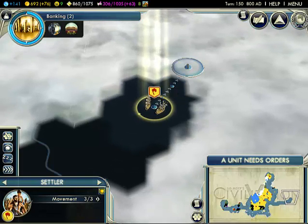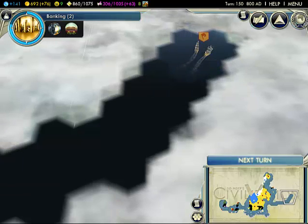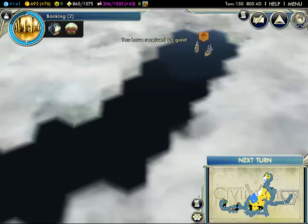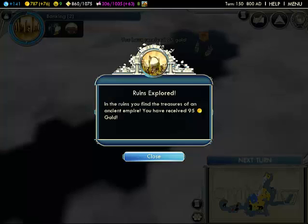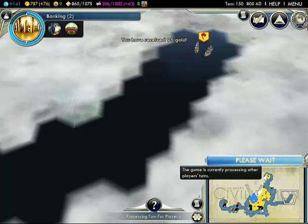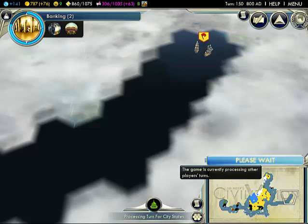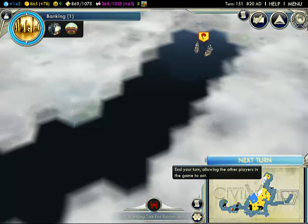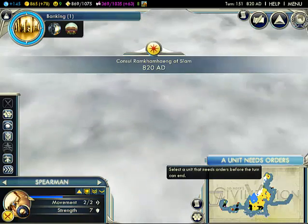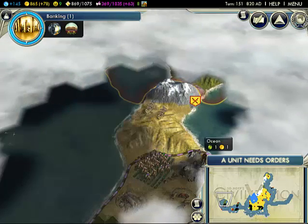Looks like the Ottomans are fat — fat on greasy food. 95 gold, that sucks. Okay, automate. All right, don't go back in there — you're gonna get trapped.